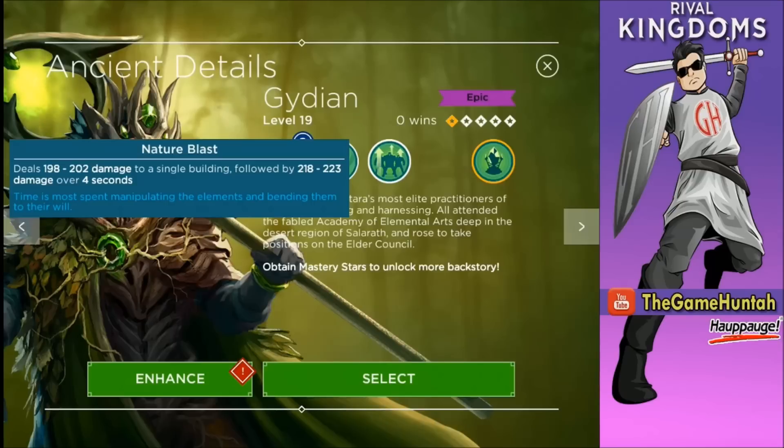Let's take a look at the second one: Nature Blast. Deal 198,202 damage to a single building, followed by 218,223 damage over 4 seconds. Also looks quite interesting.